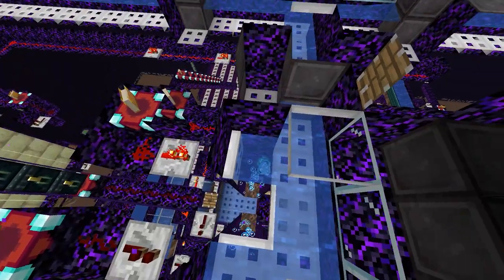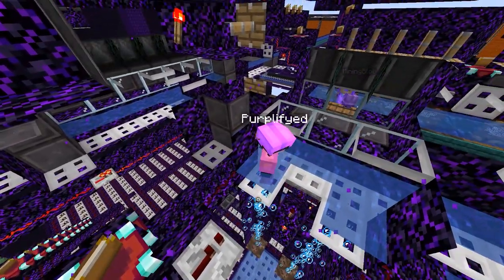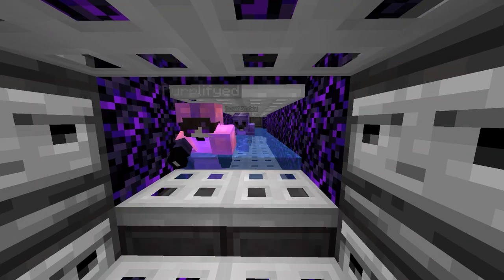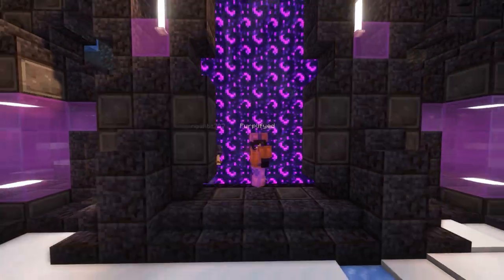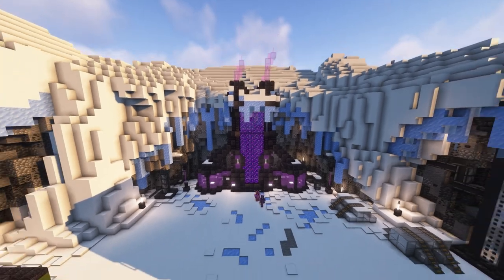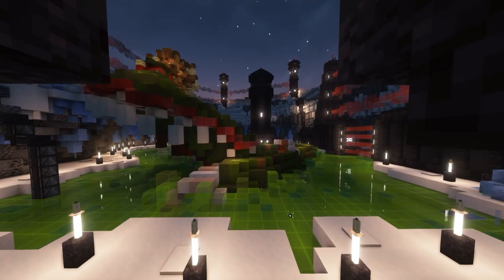Once the visit is over, the visitor is warped out of the cell from the stasis chamber they used earlier. Then they can go use the locker again to re-obtain their items, and then move back into the portal. Once they're back in the overworld, they can set their bed so their spawn point is outside of the prison and move on with their day-to-day lives.